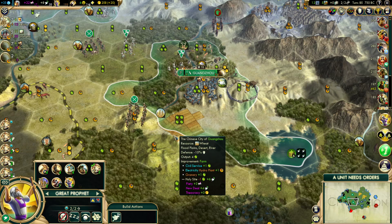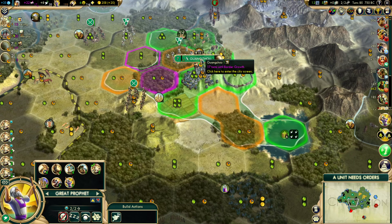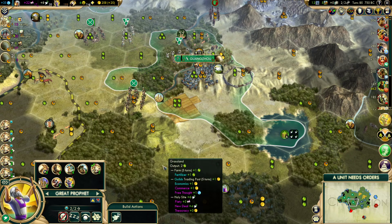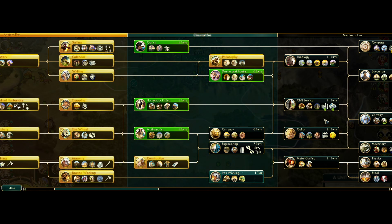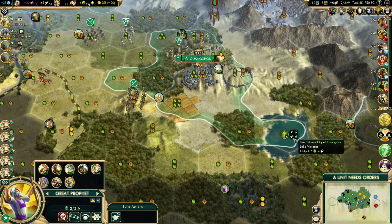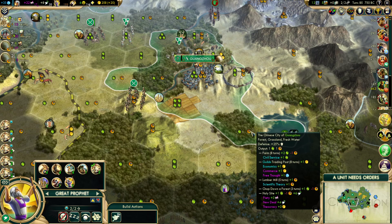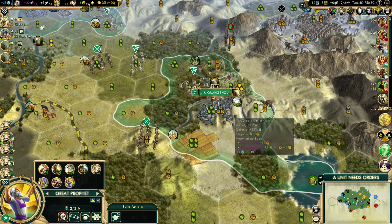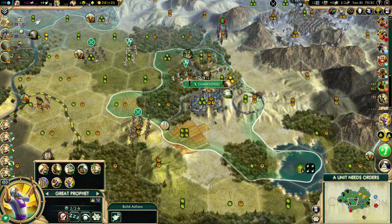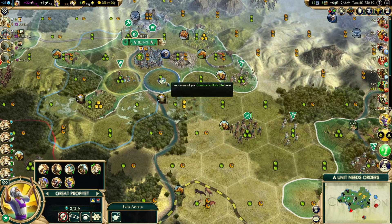This city already has a ton of growth — it already has this river farm. Civil Service says food from the farm increased by one with access to freshwater, and I do believe Lake Victoria counts as freshwater. So we have a lot more freshwater access in Guangzhou. Guangzhou already has all the bonus growth just from these two tiles. So here is where I'm thinking as far as the Holy Site goes — but you guys let me know what you think.